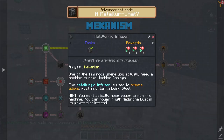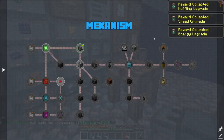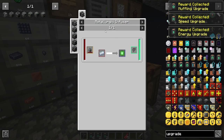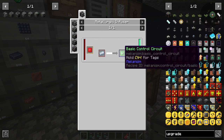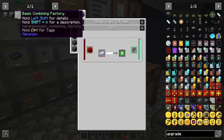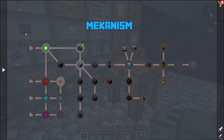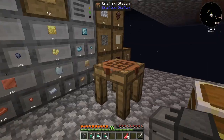That Mekanism machine starts me down a path. So now I need a Basic Controller Circuit, which requires a Metallurgic Infuser — which I think is what I just made.